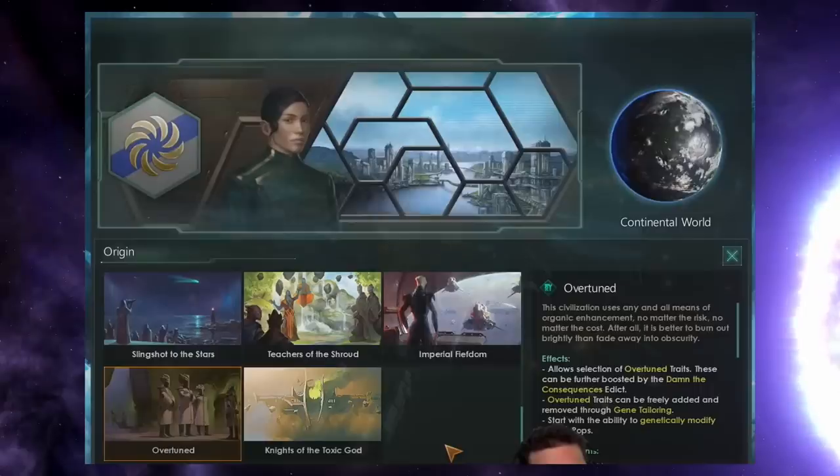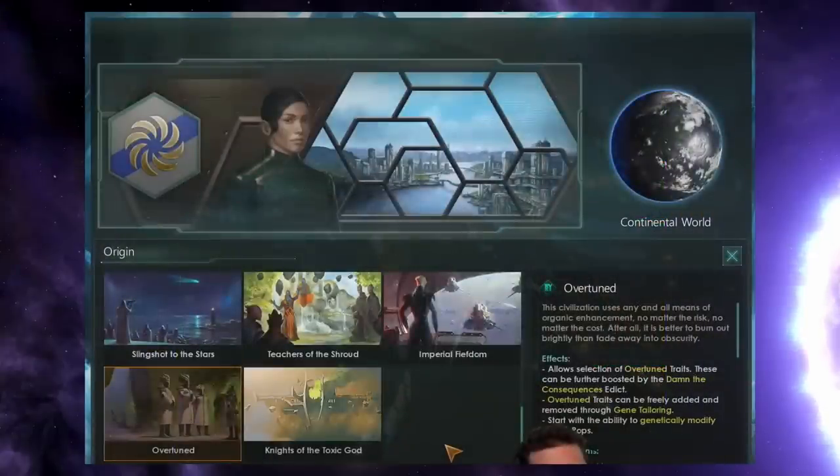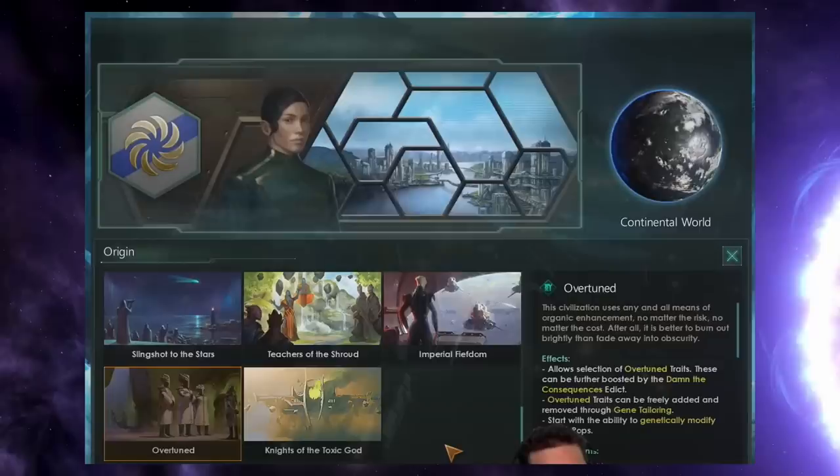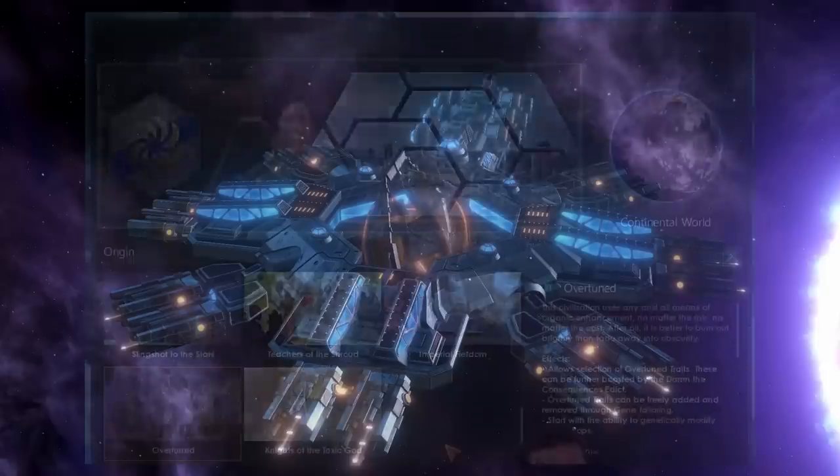Each of these Overtuned traits only costs a single point, so they are very cheap, and you can double their effectiveness by using the Damn the Consequences Edict, which is very powerful. If you have the Overtuned origin, you're able to add and remove any Overtuned traits through gene modding — even though they are technically beneficial traits, you can remove them straight away at the start of the game. You start with the ability to genetically modify your pops because you have that technology unlocked immediately. That means as soon as you finish your second tradition, you can actually begin your genetic ascension. If you go for some sort of Unity rush build, I am very confident that could mean you can begin your path to genetic ascension as early as 10 or 15 years into the game.